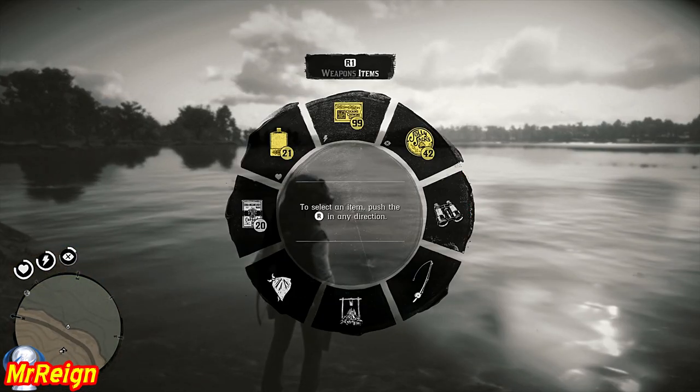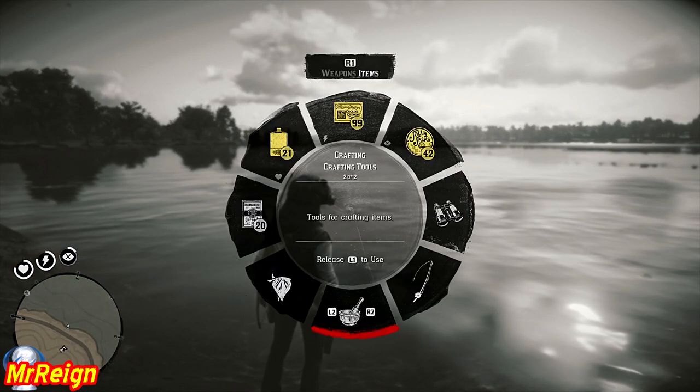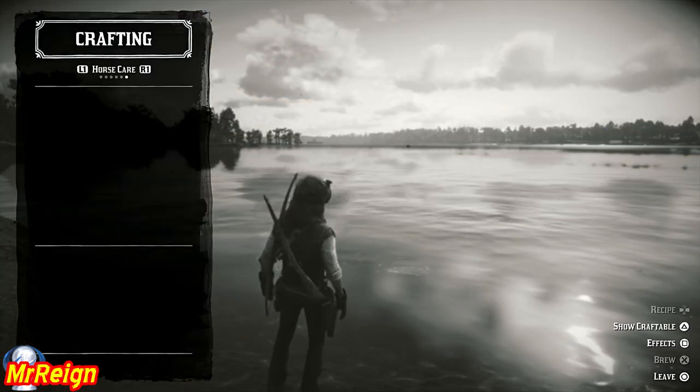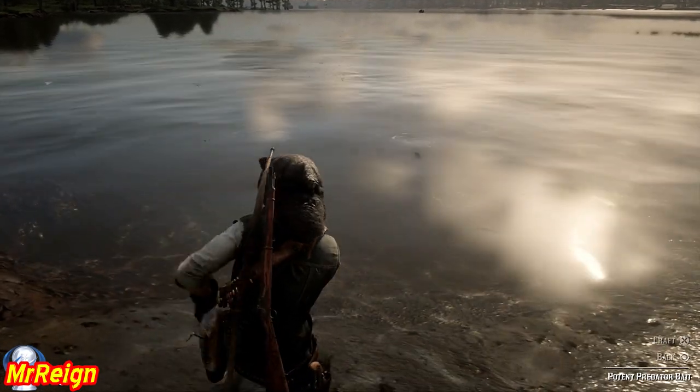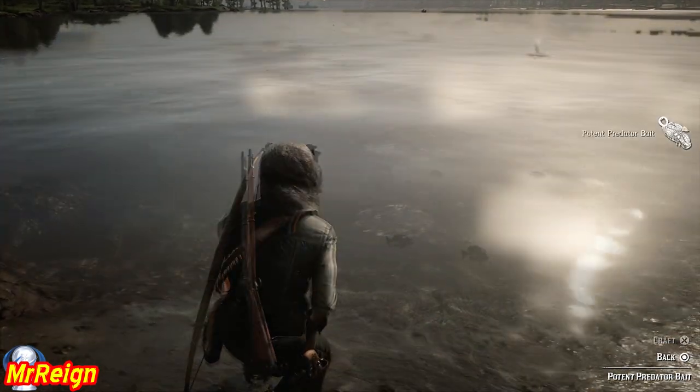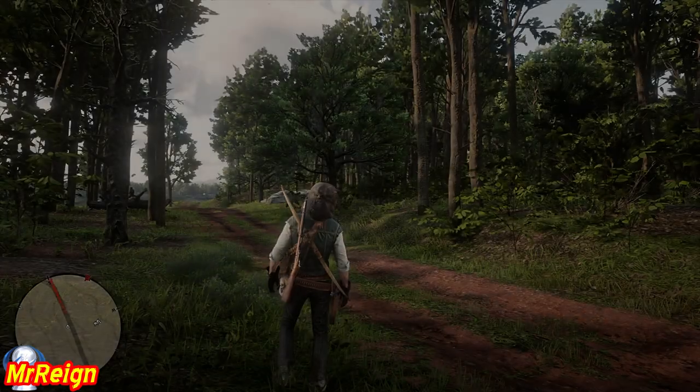To craft the actual potent bait, you don't have to be on your horse. Go down to the crafting menu, then go to 'Hunting' and you'll see the potent predator bait right there. You can also select which ingredients to use, unless it's already preset for you.